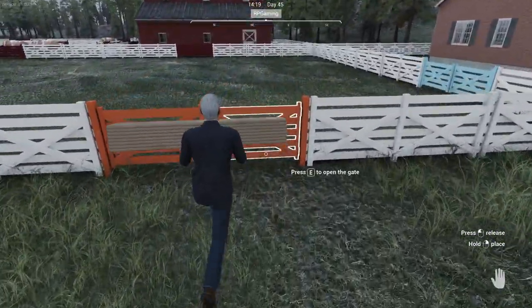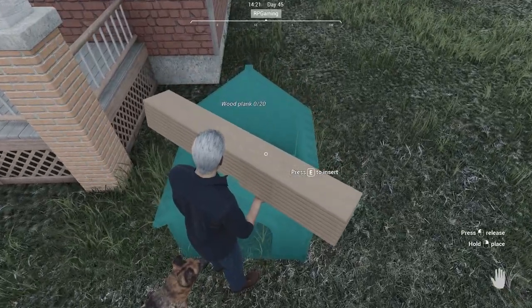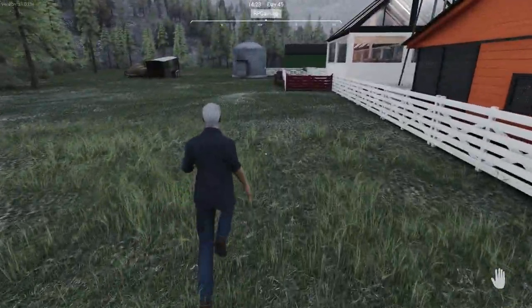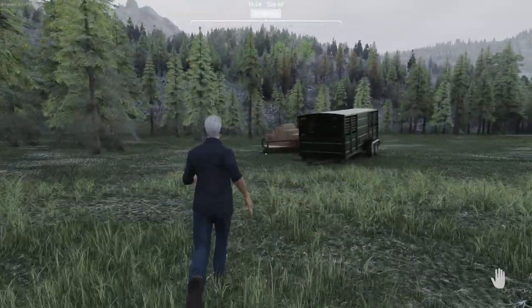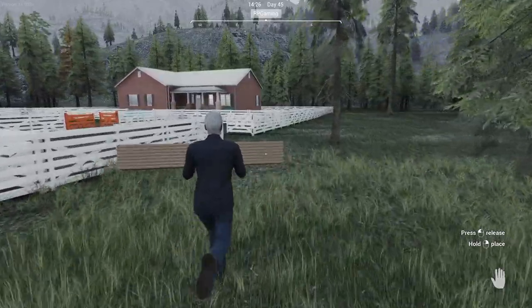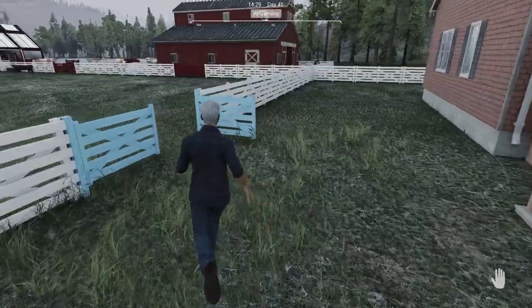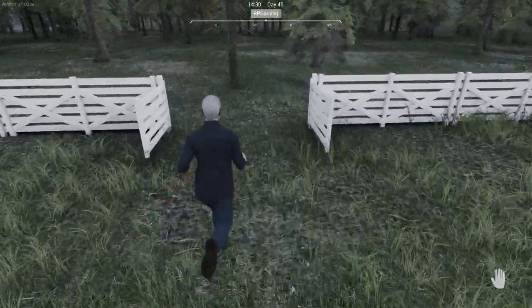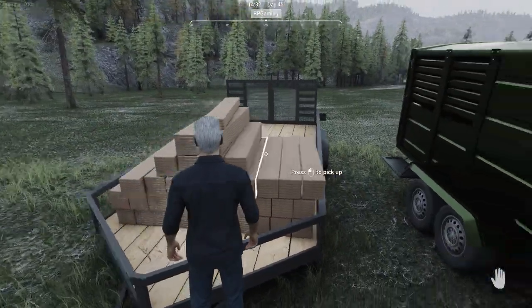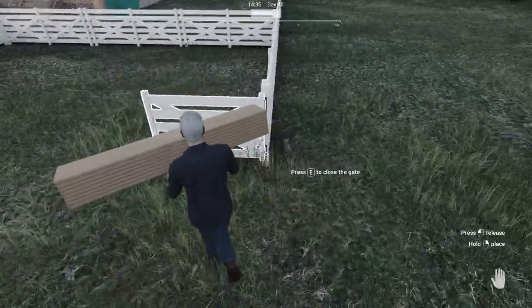I put these gates right here so I'd have a shortcut running back and forth. That's eight planks — let me grab these real quick. We'll get the dog house made, get the pet food down, and see what that's about. I hope everybody's doing well. I was at work all day thinking about this, very excited to get home and try out the new update.